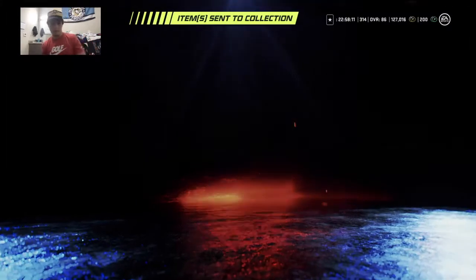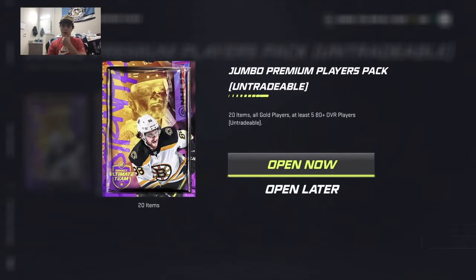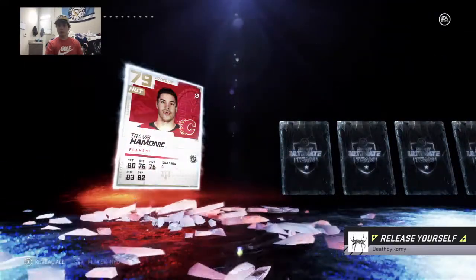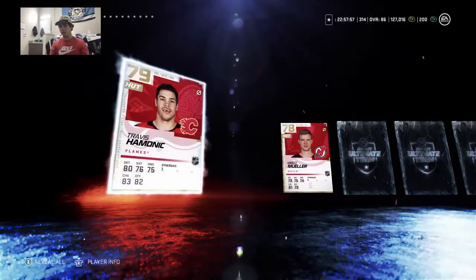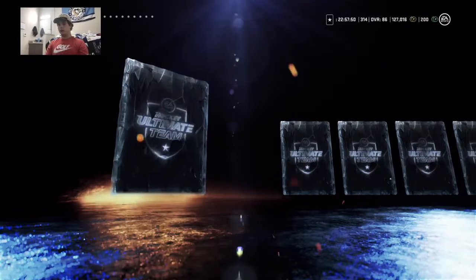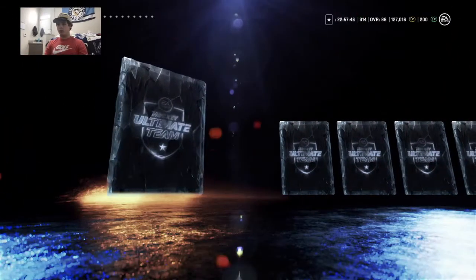Now we get into the real packs — jumbo premium players packs. We got 20 items, all gold players, at least five 80-pluses. Next week hopefully we'll get into diamond rewards, at least platinum. Travis — cool name. No big pulls yet, but we're going. Philip Forsberg — biggest pull yet, 83 overall.